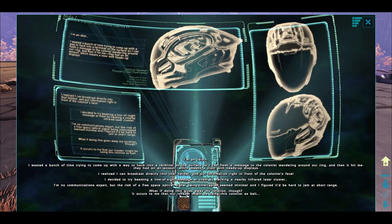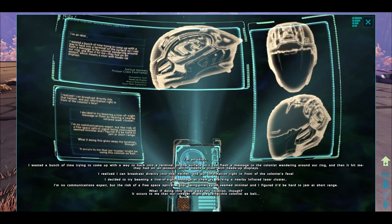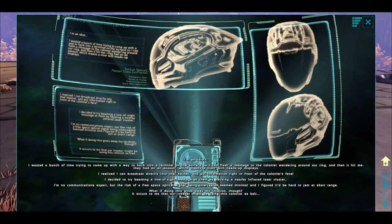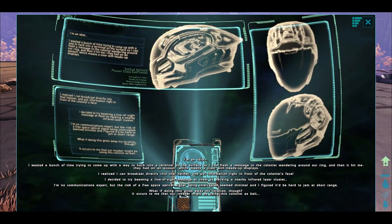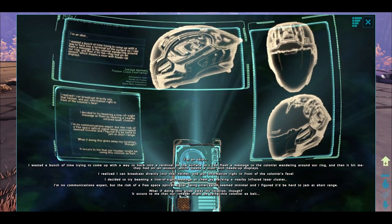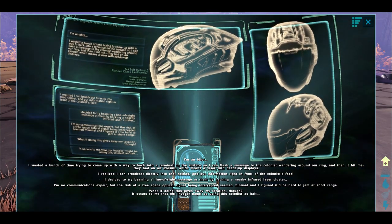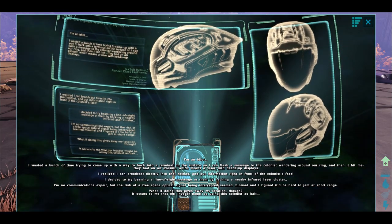I'm an idiot. I wasted a bunch of time trying to come up with a way to hack into the terminal on the surface so I can flash a message to the colonists wandering around our ring. And then it hit me — they have on an exosuit, which means a visor with a heads-up display. I realized I can broadcast directly into that helmet and put information right in front of the colonist's face. I decided to try beaming a line-of-sight message at them by hacking a nearby infrared laser cluster. I'm no communications expert, but the risk of a free space optical signal being intercepted seemed minimal and I figured it'd be hard to jam at short range. What if doing this gives away my location though? It occurs to me that our invader might be using this colonist as bait.